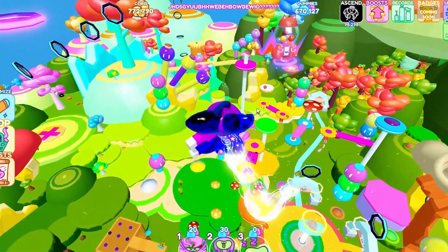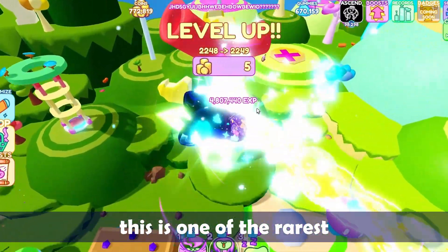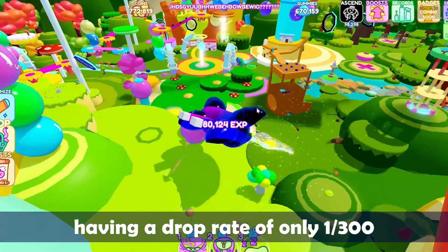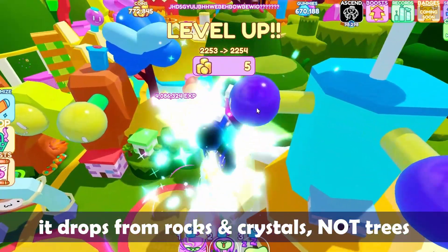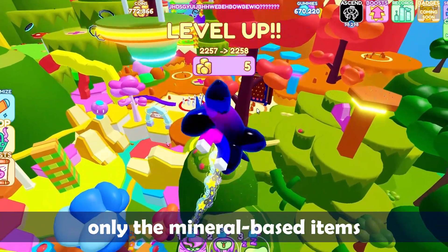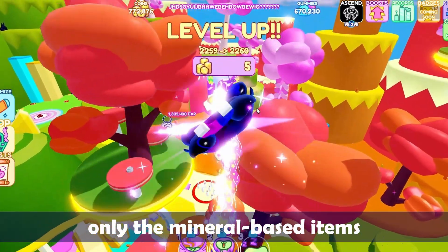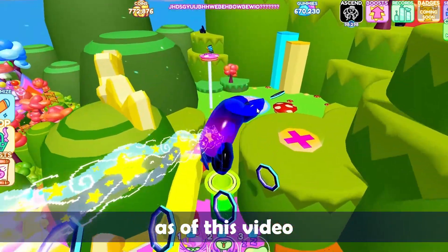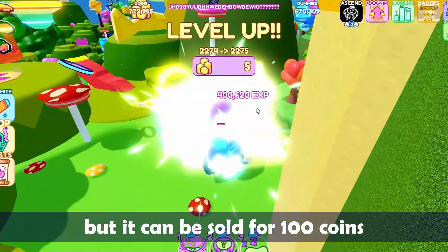Jelly Gem — this is one of the rarest, if not the rarest, having a drop rate of only 1 in 300. It drops from rocks and crystals, not trees — only the mineral-based items. It does not have a crafting purpose as of this video, but it can be sold for 100 coins.